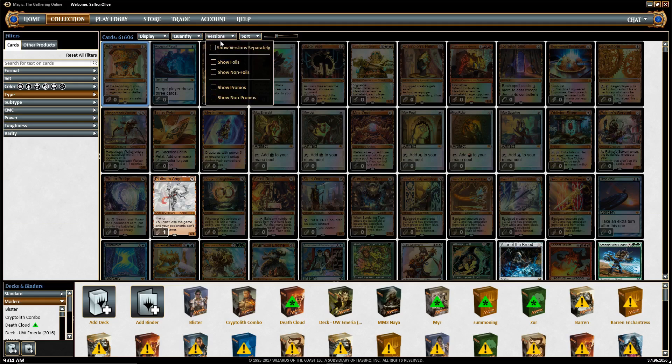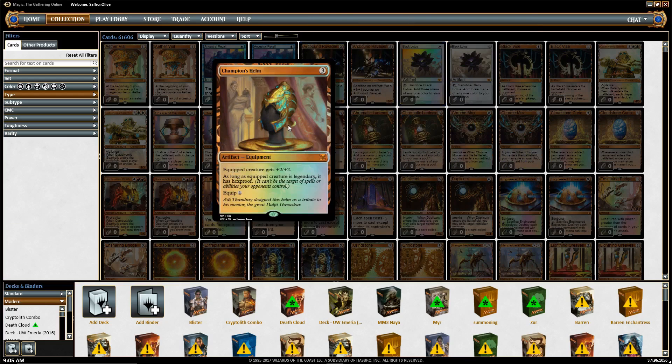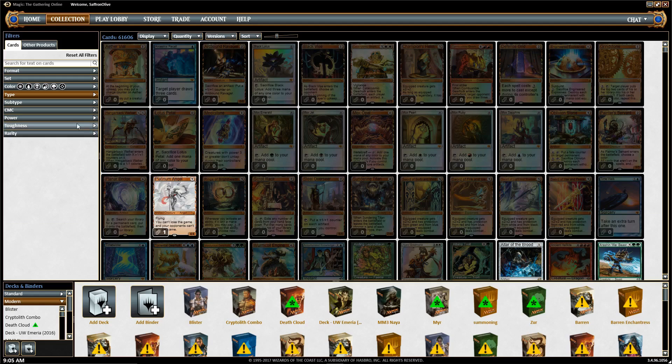The other thing you want to check is make sure this does not say 'show version separately' — make sure that's not clicked. If it is, you see it doubles up because of foils, and it'll double up even more because it's showing expeditions. Some cards like Negate will have 60 different versions between foils, sets, and supplemental products. So just make sure that that's not clicked.